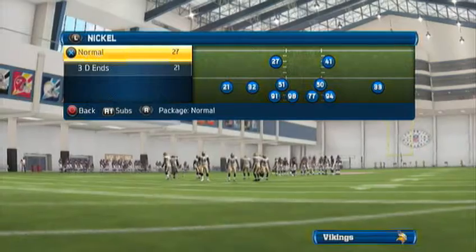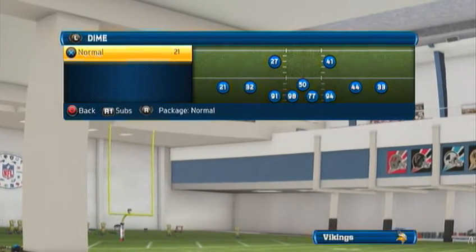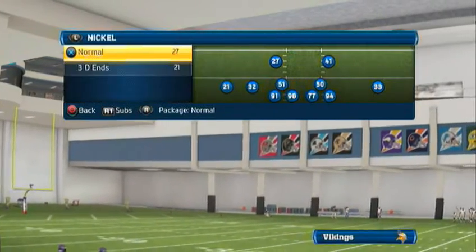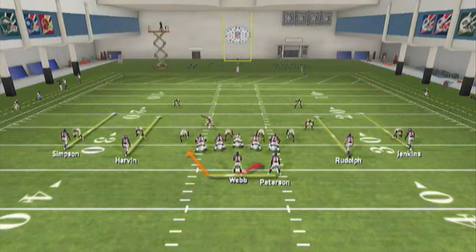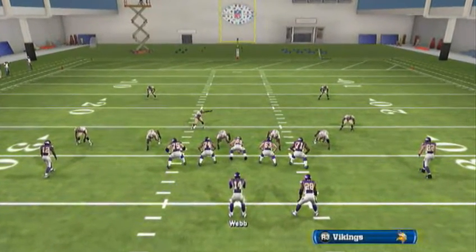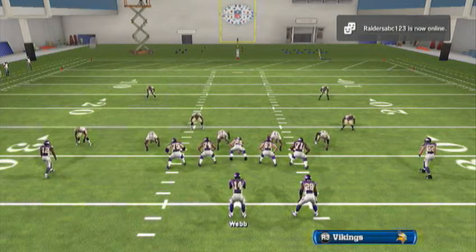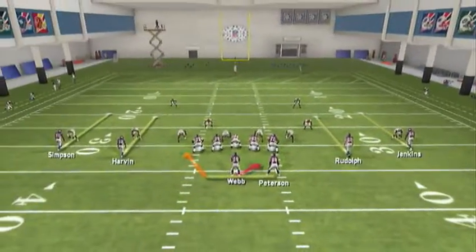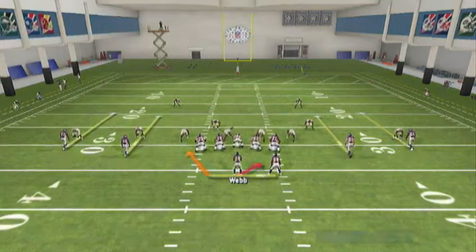We're going to put the defense in a nickel, because they don't want to be in a dime since we can run it, and they don't want to be in a 5-2 or a 4-3 because we can just throw it — it's so balanced. You guys should be watching the triple option tip on how to run it before this. I have that video out. If you don't know how to run the read option, I definitely wouldn't run this yet — go watch that first. If you do know, then good luck, you're set.